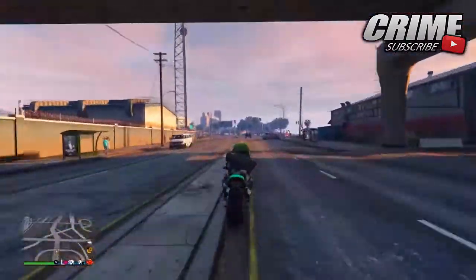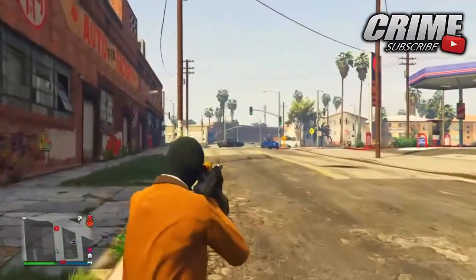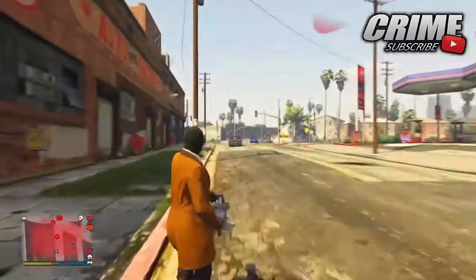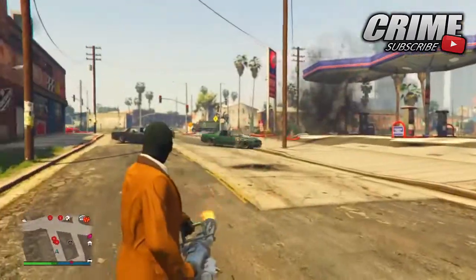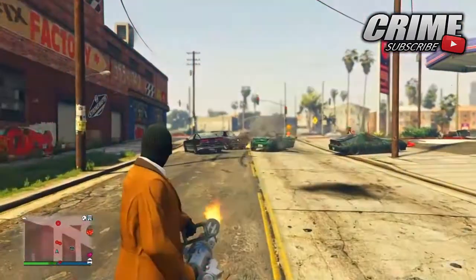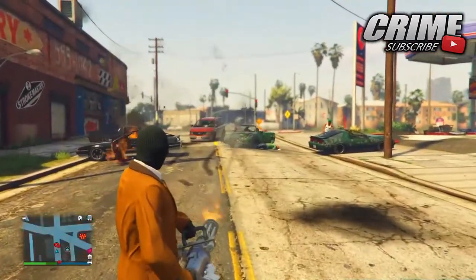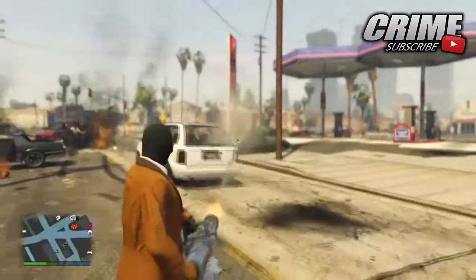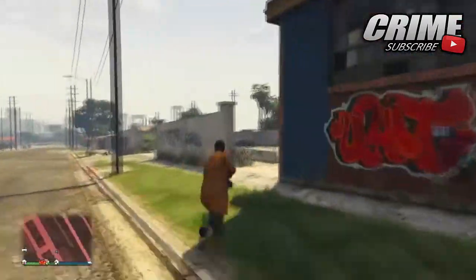Let's get straight into today's video. The first thing you want to do is make sure you're registered as a Motorcycle Club MC, and you want to come outside of your vehicle warehouse — the import and export vehicle warehouse. As you can see, I'm just killing a bunch of gang members because my warehouse is located in Grove Street. Just make sure you're outside of it so you can get there quicker.